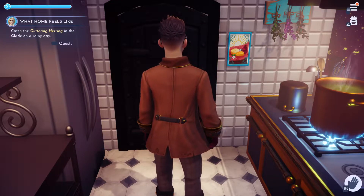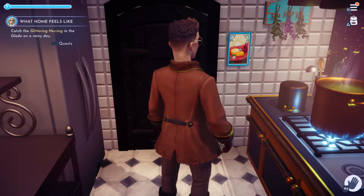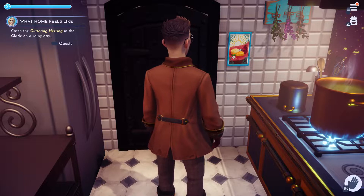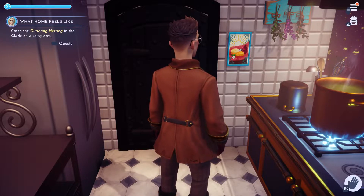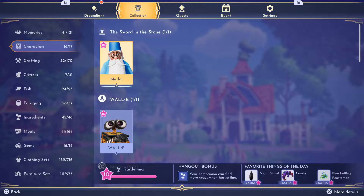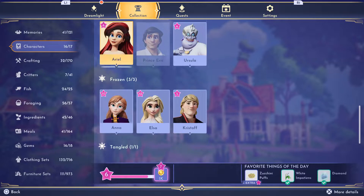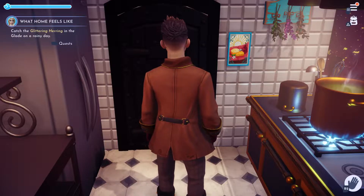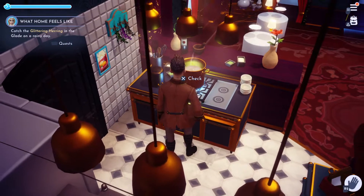Welcome back! Since we're waiting for rain to get the glittering herring, we're doing another cooking show. I'm doing this because Ursula has a gift today - she would like Mediterranean salad. So let's find out how to make it - it's quite easy.